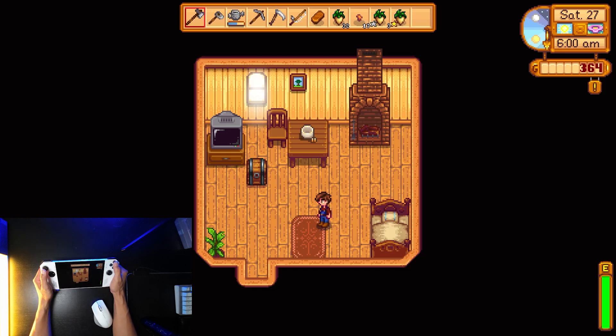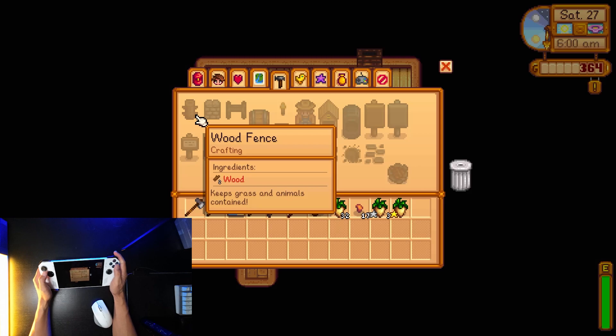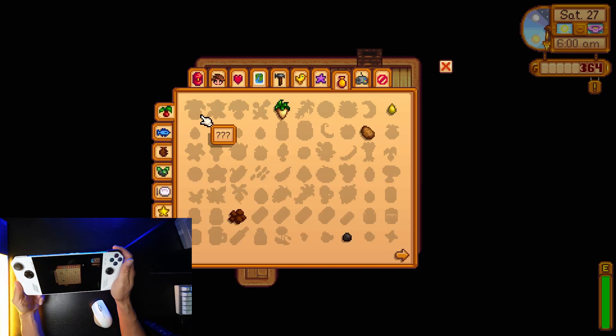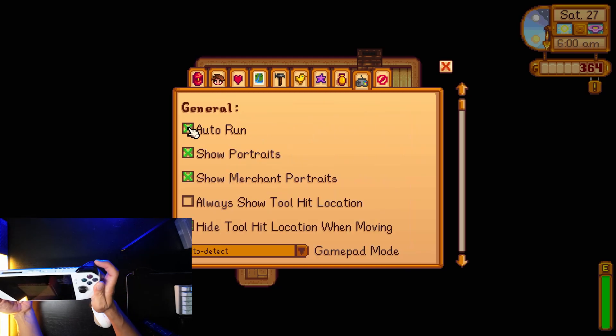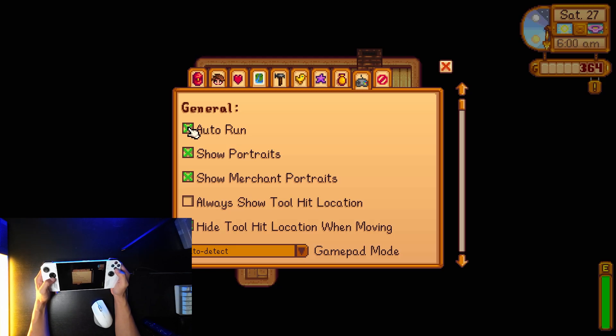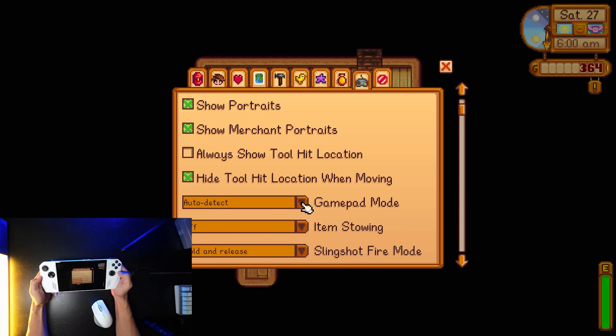This is the key menu that you want to use. Go ahead and press Y, then use the right trigger to select the controller tab, then cursor down — you're gonna want to make sure that your gamepad mode is set to auto detect.